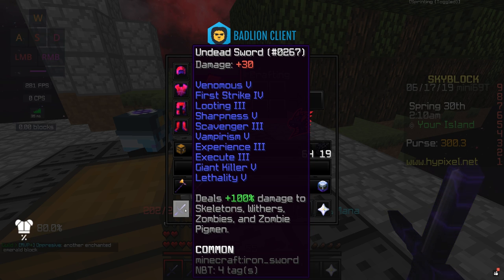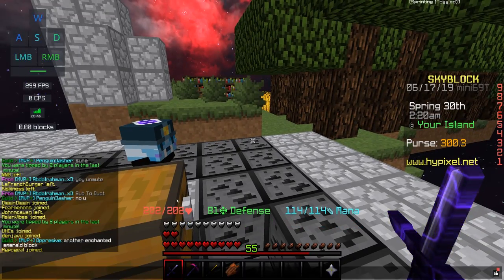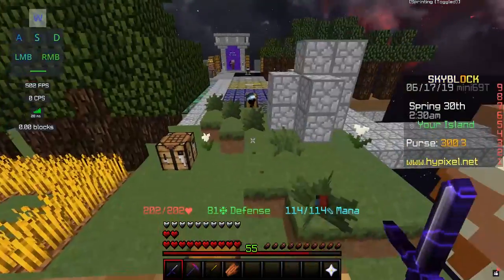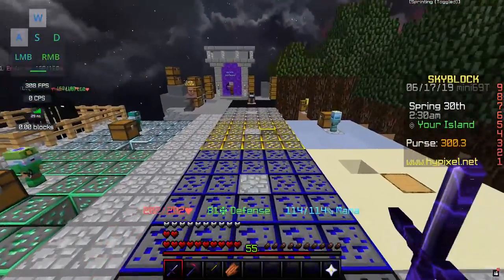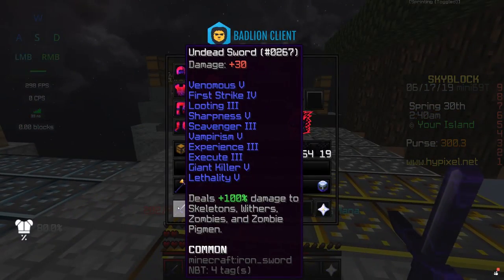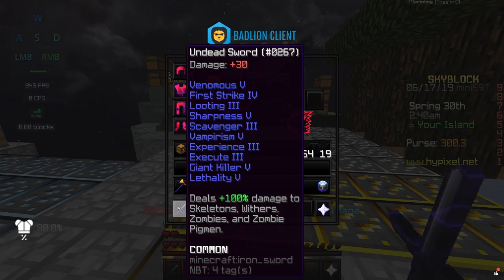Giant Killer 5 — basically, based on your health compared to the mob you're killing, you deal that much more damage. I have 200 health with the current armor I'm wearing, so the mobs I'm killing usually have about 100 more health than me, so I deal a certain percentage more because of that. And then Lethality 5, which I'm not really sure what that does, but yeah, I have it on here.